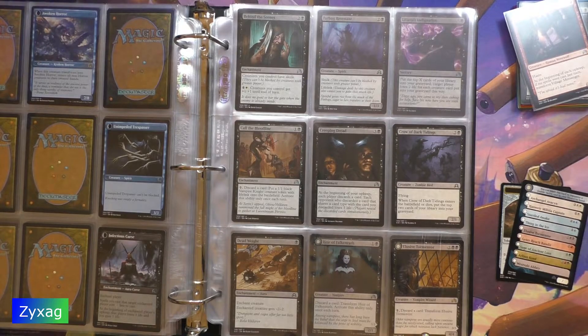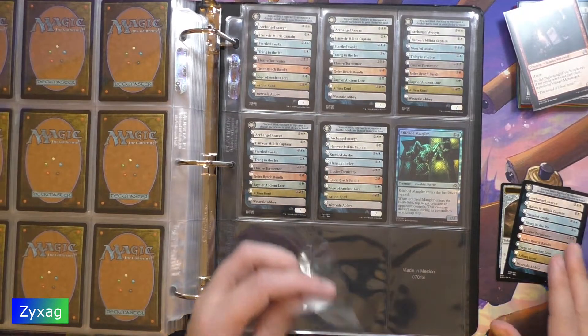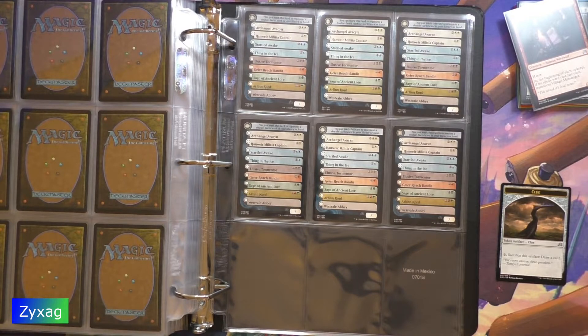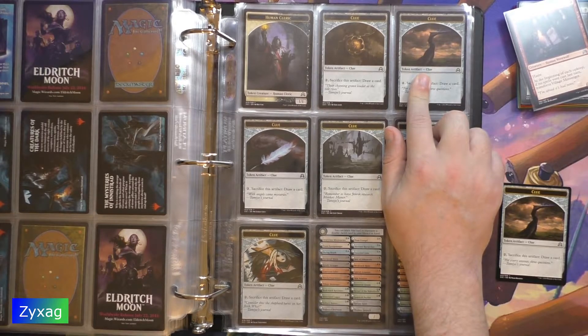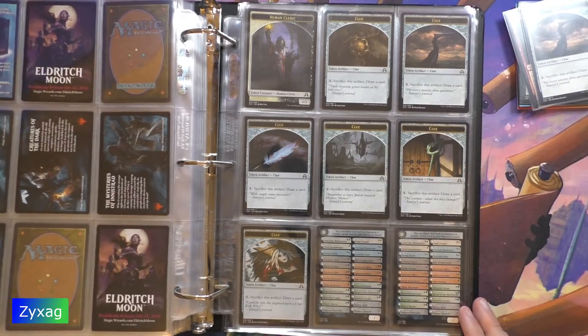For the random slot we have Checklist number two, which I do not have a complete page of yet. And then for the token we have Clue number twelve.